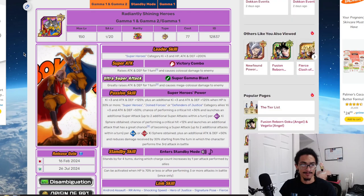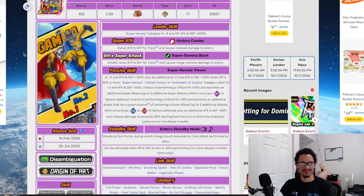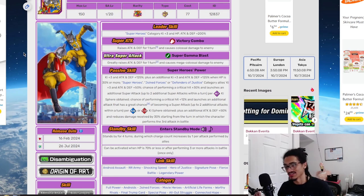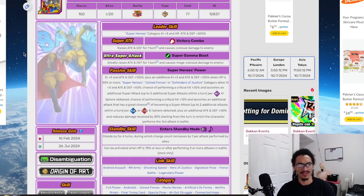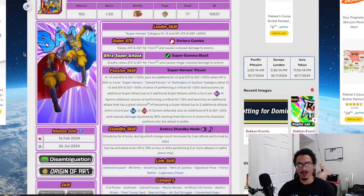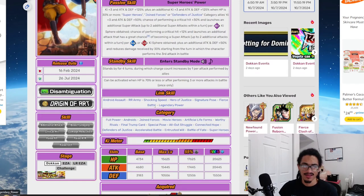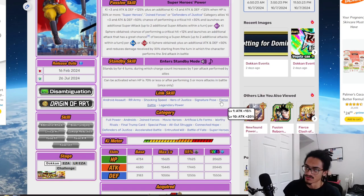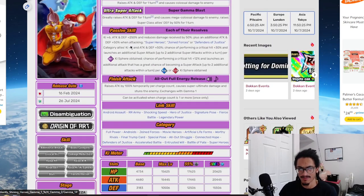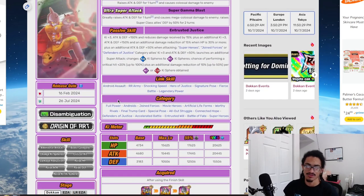I've seen people say this card is underrated — it's not underrated. I've seen posts on X saying why are people underrating these guys, but no, they are adequately rated. Their links are Android Assault, Messenger of Fate, Army Shocking Speed, Hero of Justice, Signature Pose, Fierce Battle, and Legendary Power. Links don't change in standby or Gamma 1.